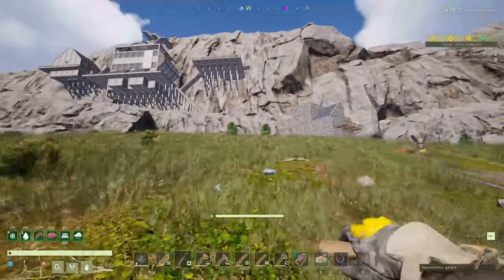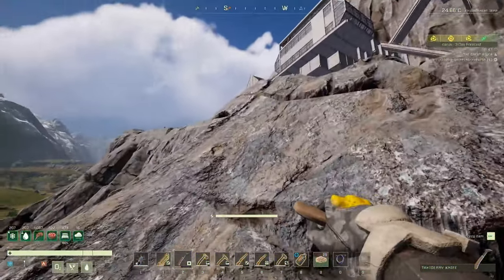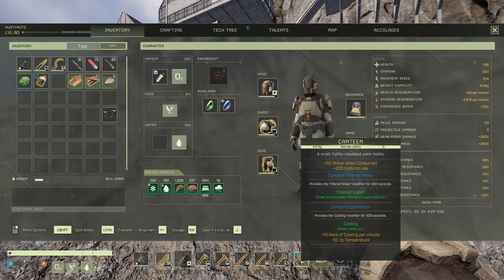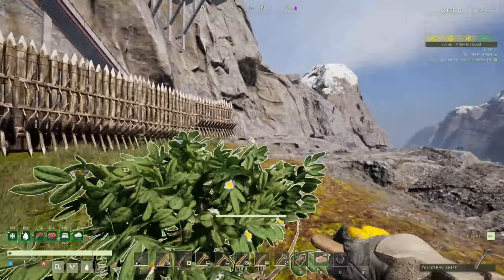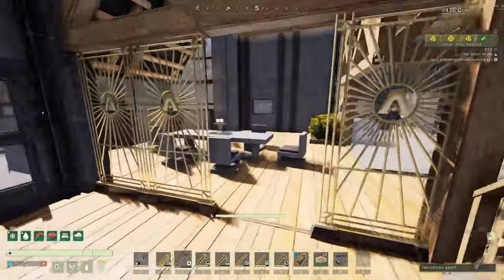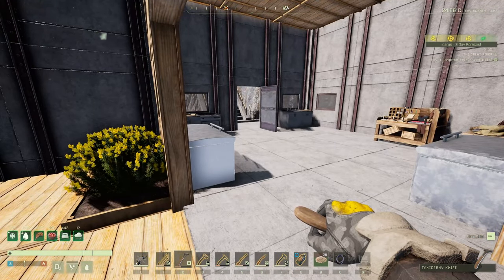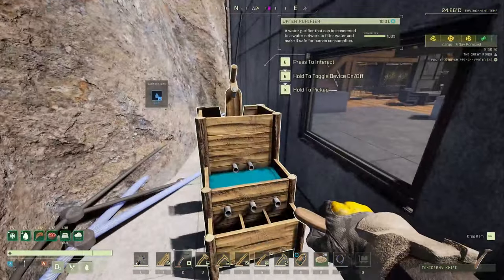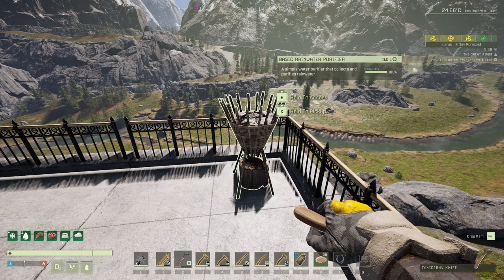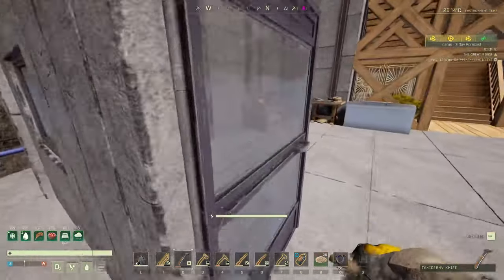We're going to do some more furniture today to try and get things done. Let's just try the sink a minute — if we look at that, it's just filtered water so we don't get that 10% penalty on it. But there is a chance of still getting dysentery. I want to move away from this water source. It was so strange — it wasn't showing the controls for it, but now it is showing the controls. That's what confused me, but it is what it is.